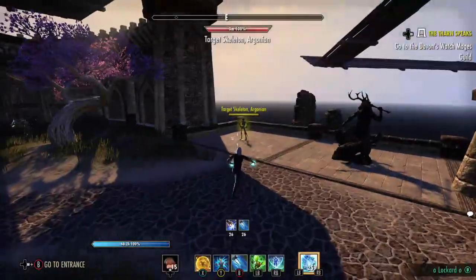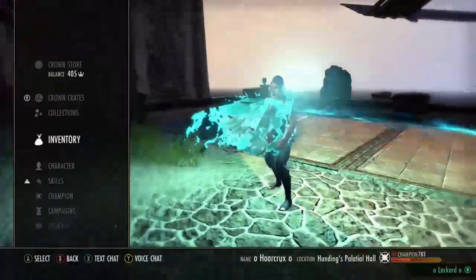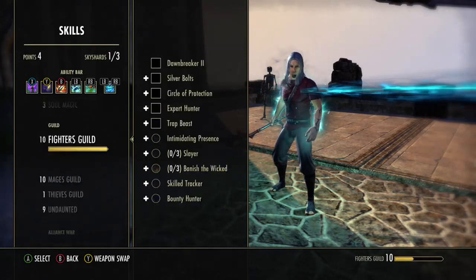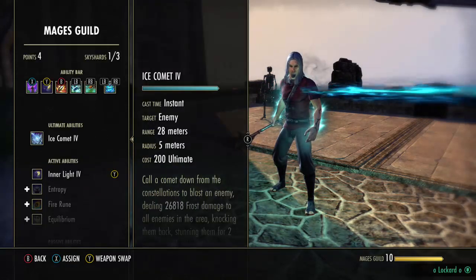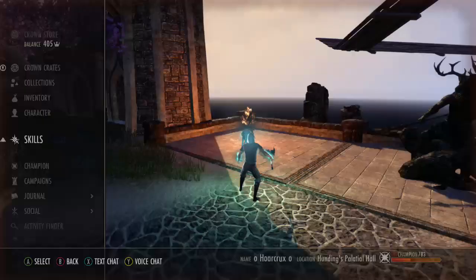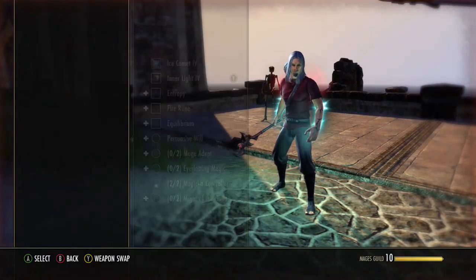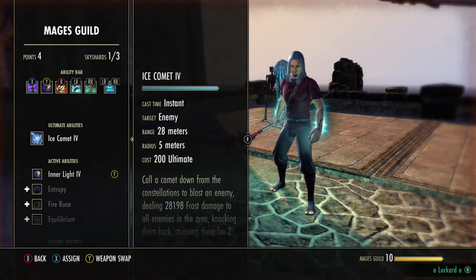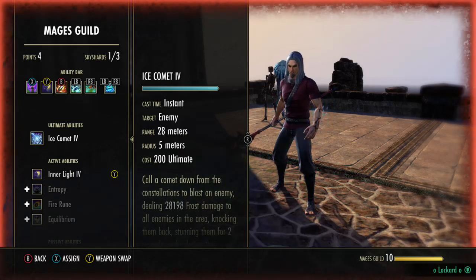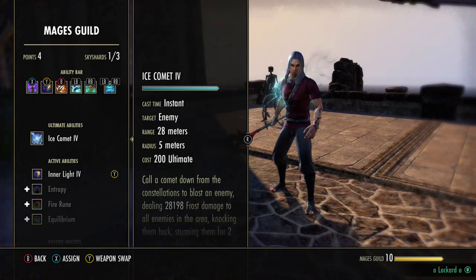So let's go over some tooltips — everything fully buffed. So you guys want to see the 28k tooltip Meteor? There it is: 28k Meteor. It's pretty insane. I wouldn't call this a glass cannon build because you are still pretty resourceful, and we'll go over the bar setup.